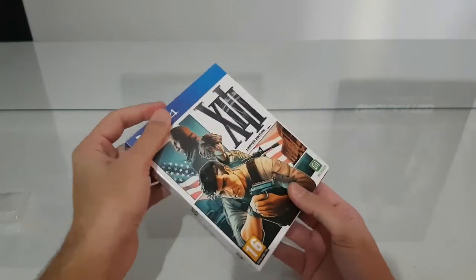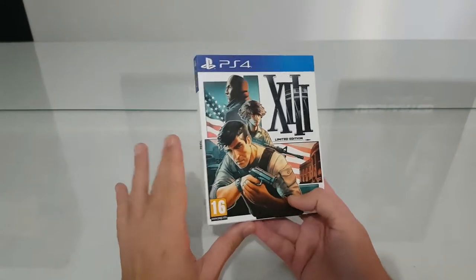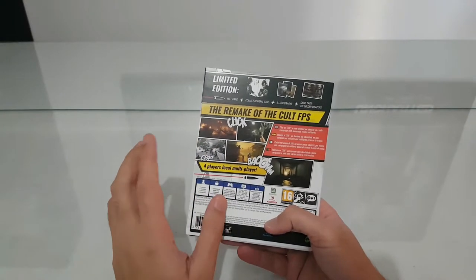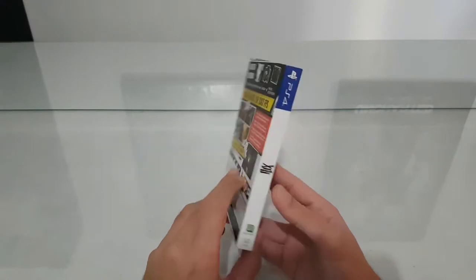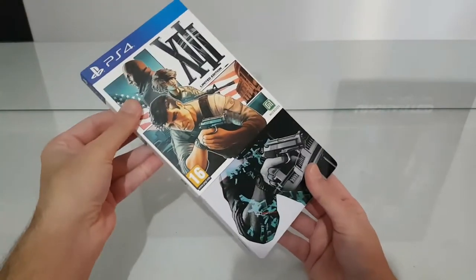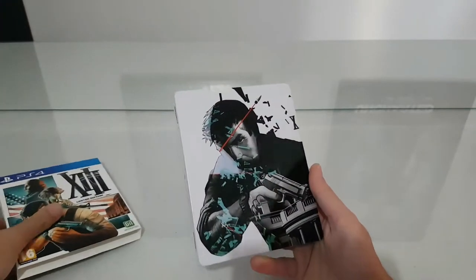I don't know why, but they didn't make a steelbook, so we have a beautiful front cover and of course the back gives you some information. The game has cel-shaded graphics — it's like Borderlands. So let's remove the cardboard protective sleeve. We also have the '13' agent, the main character you control.